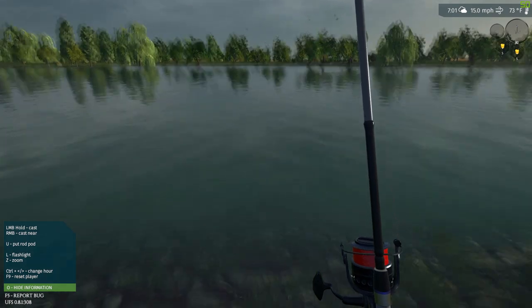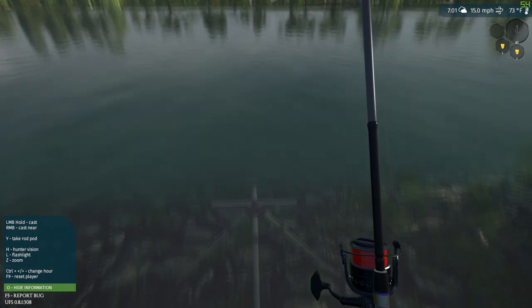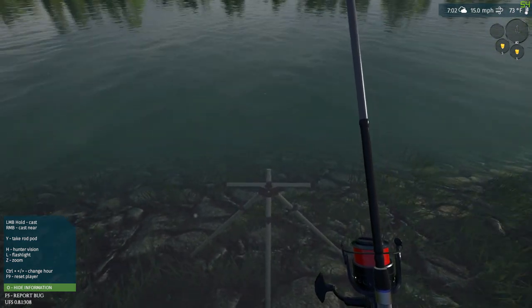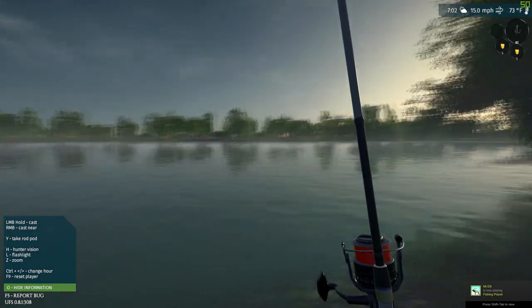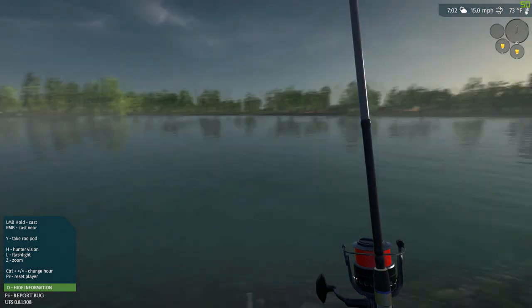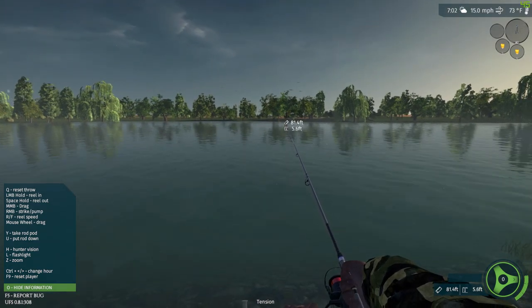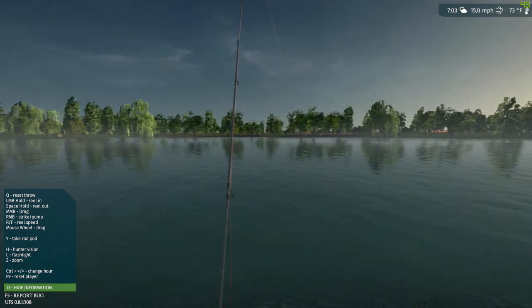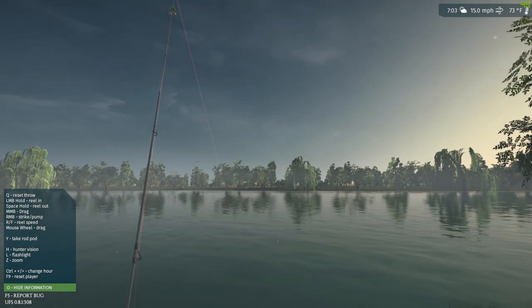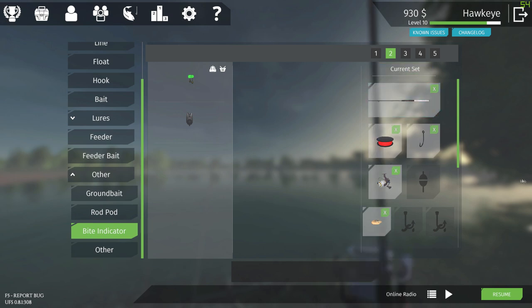Now what you do first - let me back up a little bit - you put down your rod pod, place it, and there you go. Remember, if you want to leave and go somewhere else you have to pick it back up - don't forget your rod pod, that'd be a bad thing. Now we're going to cast this first one out. They're not real far out so I'll keep it there. To place it in the rod pod you hit U and there you go. You don't have to close the bail or anything, you just have to set it down. To get to the other rod you go back into the menu - as you can see this one says it's on the rod pod - then you say use this set.